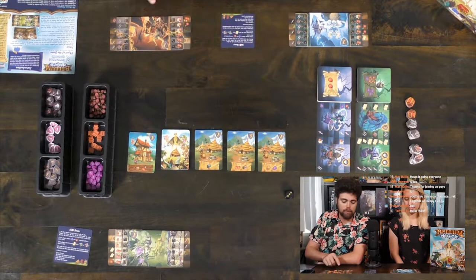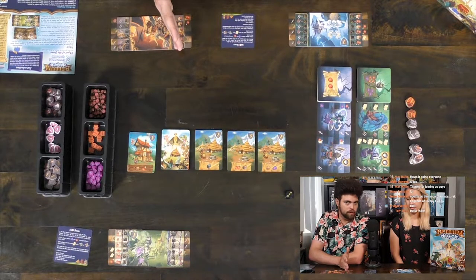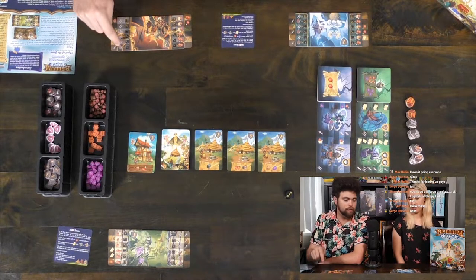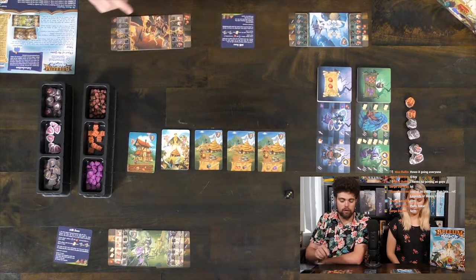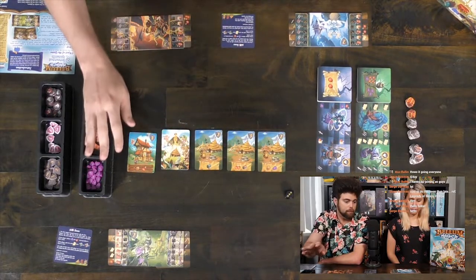This is your kingdom board. Your kingdom board has numbers from 1 to 6 on each side — one side is the food side and the other side is the combat side, indicating whether you can fight somebody else. Generally speaking, you'll be using food and glyphs to purchase monsters, and you'll be using swords and thieves to either fight the village or to fight other players.